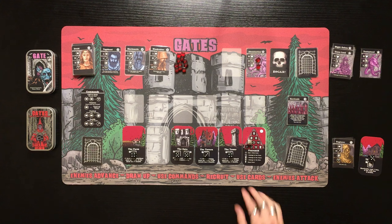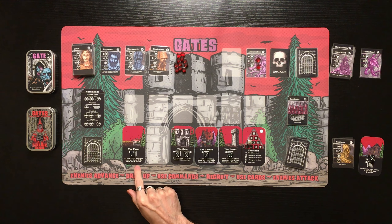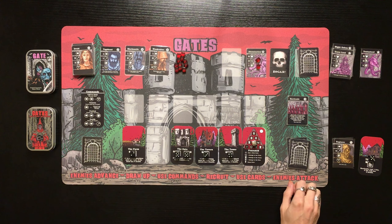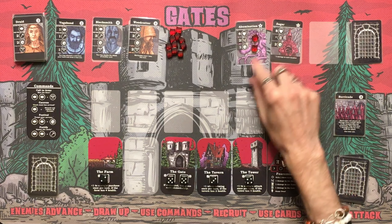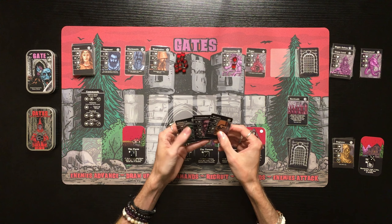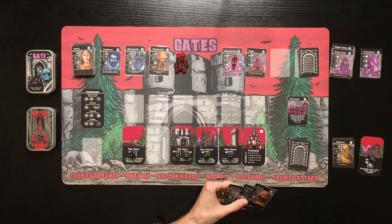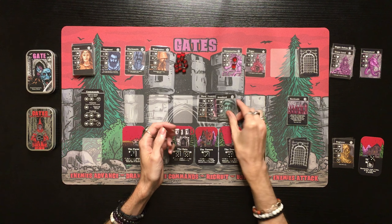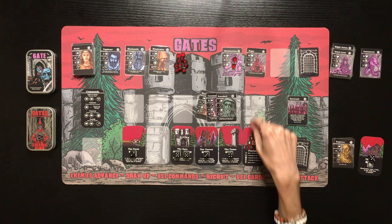Enemies attack — two damage to the Farm drops it to two, so we lose the plus-one-to-purchase bonus. One fear brings another hero onto the pyramid. Enemies advance — the Abomination moves over and Zogar appears with eight health, dealing two damage to every structure and causing two fear. We draw Drunkard, Commander, and Warden. We calculate: two, four, five, plus one from the Tower for six, plus one combat bonus for seven. We consider putting seven damage on Zogar.